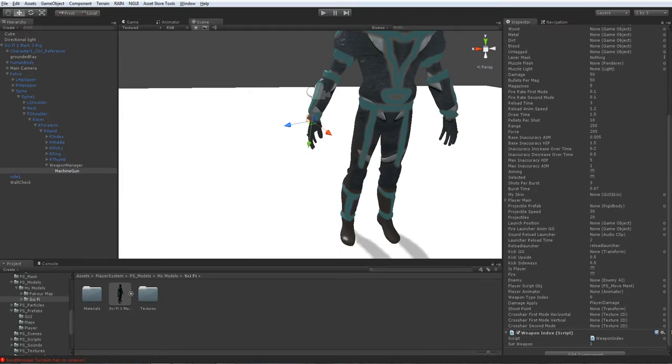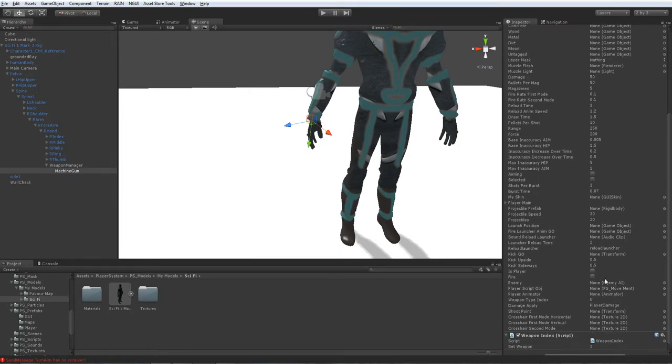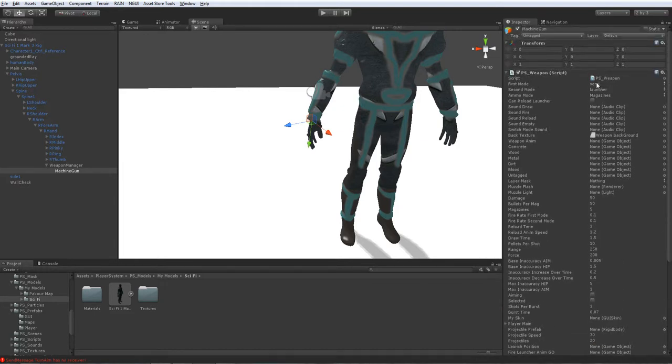The weapon index is one. You can see there are pretty much many things — you're just gonna assign the variables one by one for the animator and all the things. This is the message which it will send to the object which it hits. There is pretty much a variety of things — I'll just set it to auto, then none, and then the magazines or maybe bullets.